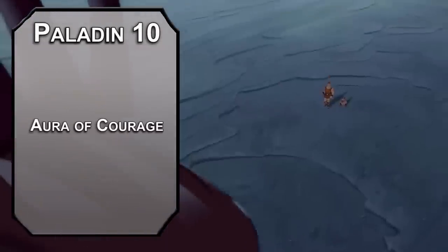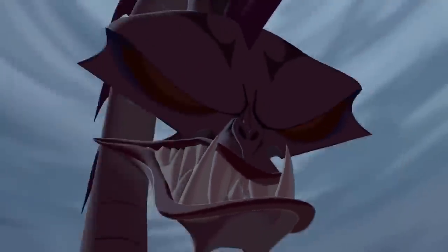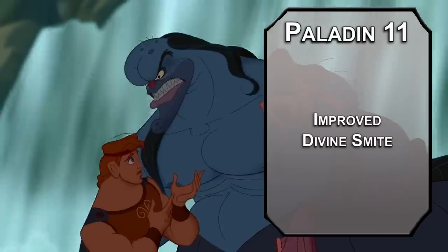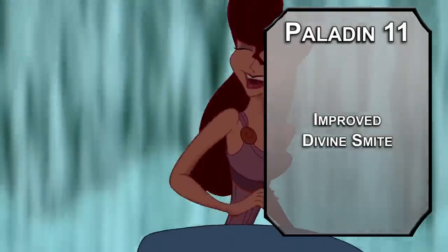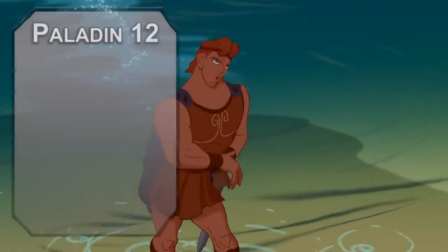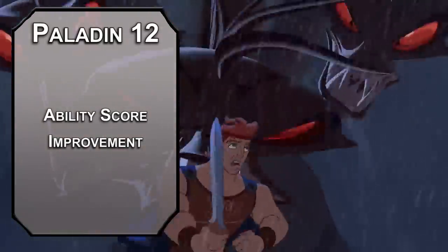Tenth level paladins get Aura of Courage, making allies within 10 feet of you immune to being frightened — and really, what do you have to fear when you've got Hercules in your corner? Eleventh level paladins get Improved Divine Smite, adding a permanent 1d8 radiant damage to all melee weapon attacks, with potentially more from Divine Smite — get your sword glowing and handle those labors. This will help with almost all of them, except cleaning the Augean Stables; for that, you just need Lysol. Twelfth level paladins get another ability score improvement, and we can finally cap our strength to be the strongest non-god in the world.